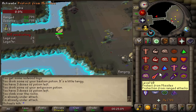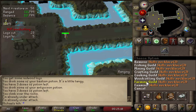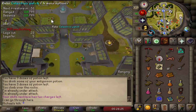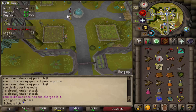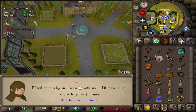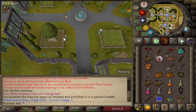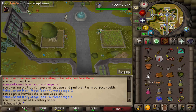This should complete that task. Then teleport with the Skills Necklace to the Farming Guild. Go through the door, head north, go through the gate, and here's the Celastrus tree patch. Rake it clear, plant your Celastrus sapling, and pay for the tree. Then wait until it's grown — while the tree is growing you can't do other tasks or this won't work. Once it's the next day, check your tree, chop it, get a log, use your knife on the Celastrus bark, and you'll get a Battlestaff.